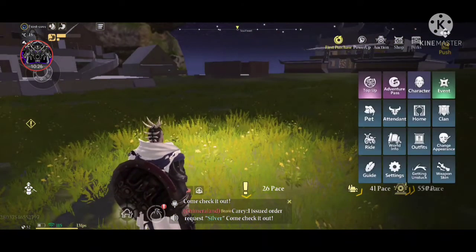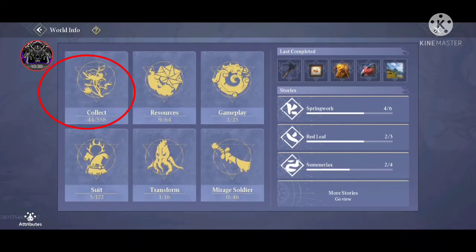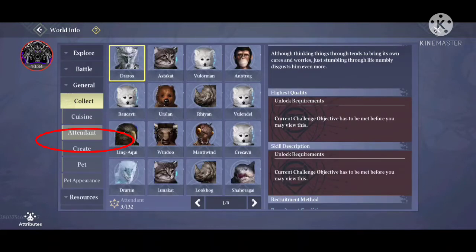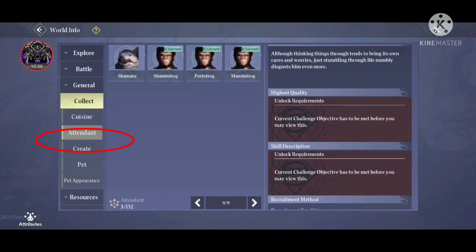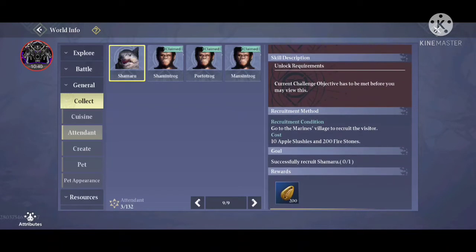In the World Info section you can also find the locations of different attendants. Go to Collect, then Attendant. For example, if you want this shark attendant, you have to go to Marine's Village and recruit it with 10 apple slushies and 200 fire stones.